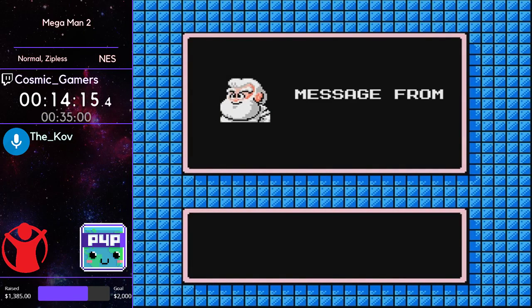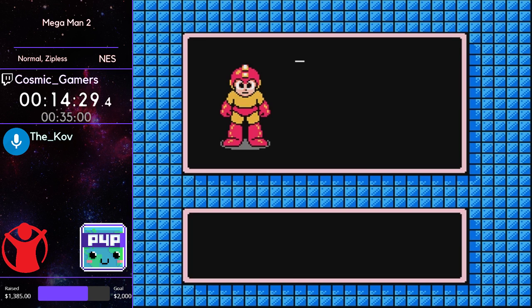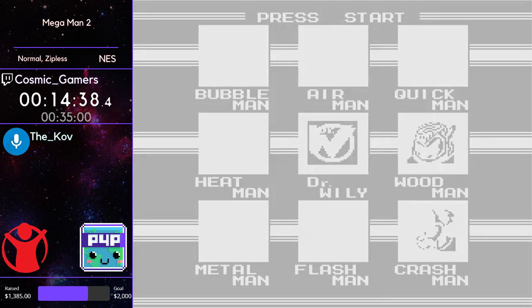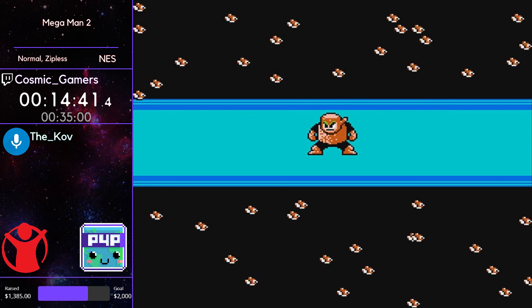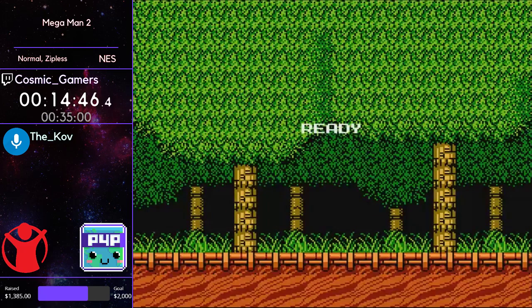Atomic Fire — that does sound like a pretty cool item name. Well, I didn't necessarily say it was useful, I just said it had a really cool name. Outside of a couple places you don't really use Heat Man's weapon at all, but one of those places we will use it is the Wood Man pipe.